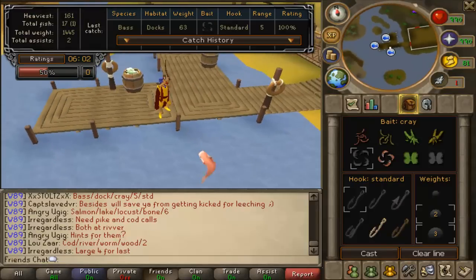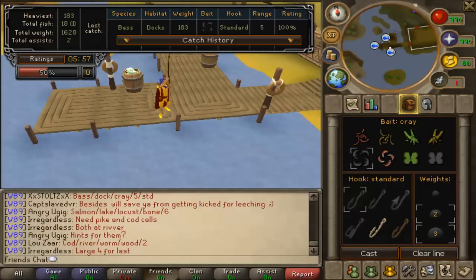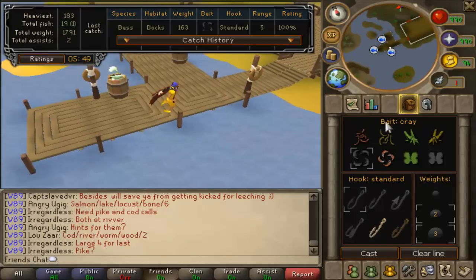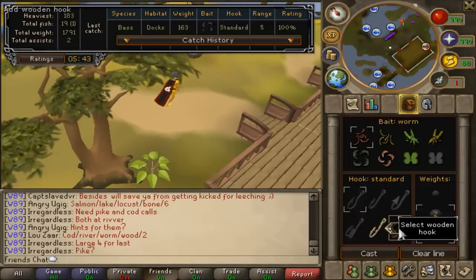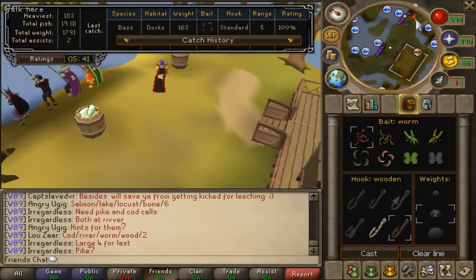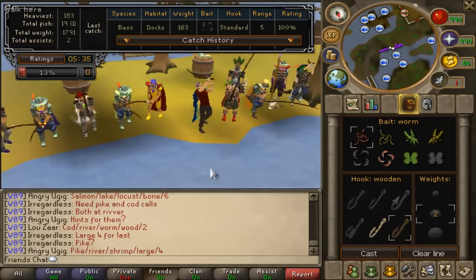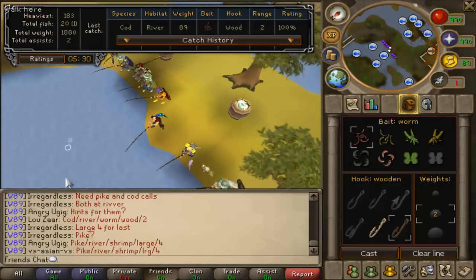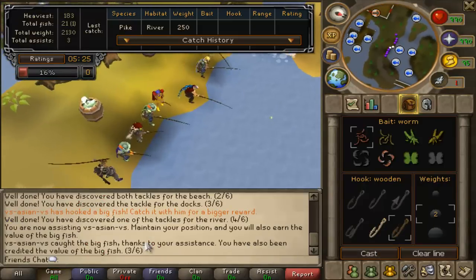I'll just catch one of these quickly. 100%! Just put a few dashes there. Looking for Pike. Also just keep looking in here. Cod - River, Wormwood 2. It's a fast game, you need to write things down really quickly. Worm, wood hook and 2. Just make sure at the start of the game you get at least one combination so you get maximum XP. 100%! 3 out of 6 big fish.